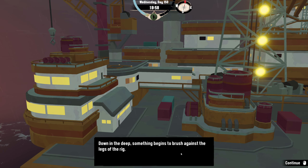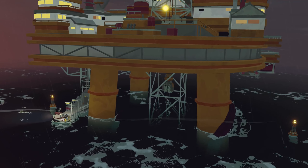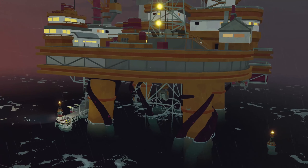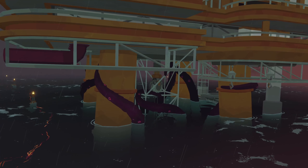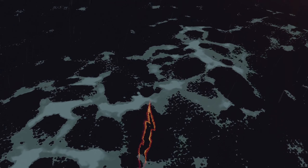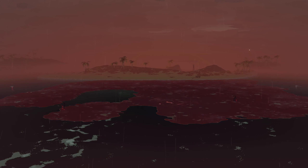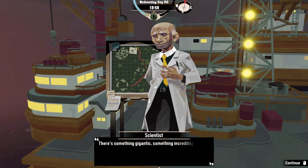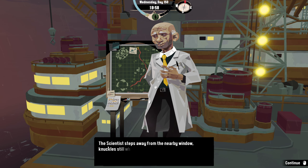He places the vials of what should be fish blood in a rack in front of him. Down in the deep, something begins to brush against the legs of the rig. That can only be not good. 'Rig be like — ew, no!' Then walks away. What?! That's a mega squid — mega squid don't feel like rig! This is rigged — get the heck out of here! Oh no — why are we even continuing? Isn't that a massive sign to just back off? There's something gigantic, something incredibly powerful gripping the rig.